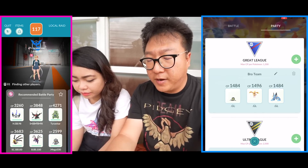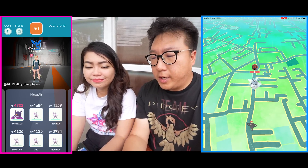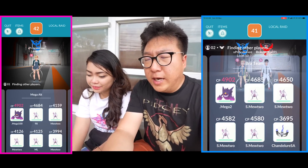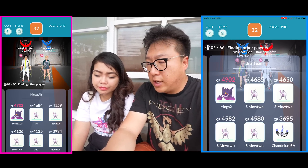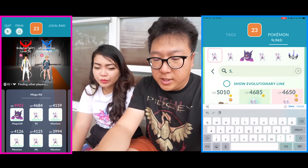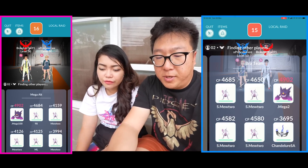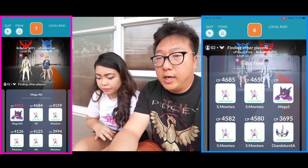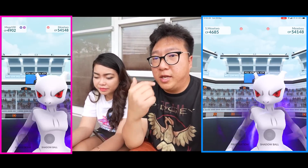I'm going to switch my party out — not going to use the Shadow Weavile since it will get one-shot KO'd by Focus Blast anyway. I've switched my team a bit. We're going back into the lobby. Now that we know it has Confusion and Focus Blast, it's going to be Shadow Mewtwo, then Gengar, then two Shadow Mewtwos, then Chandelure. I'm running Shadow Ball on Chandelure — I was considering Giratina versus Chandelure, but Chandelure is better in terms of DPS. There's no Shadow Giratina, otherwise I would use that.